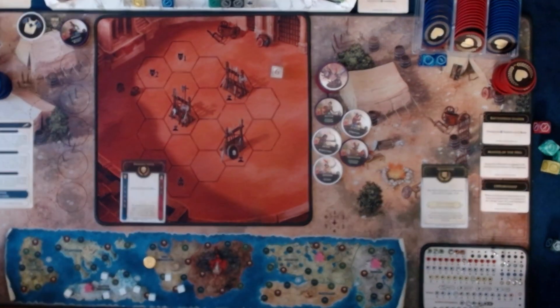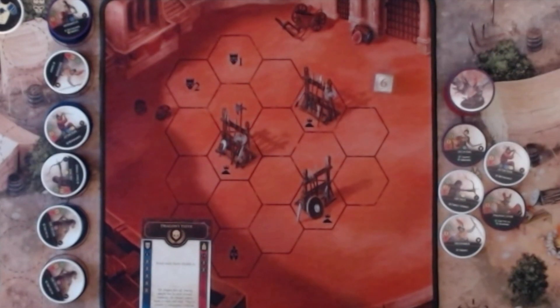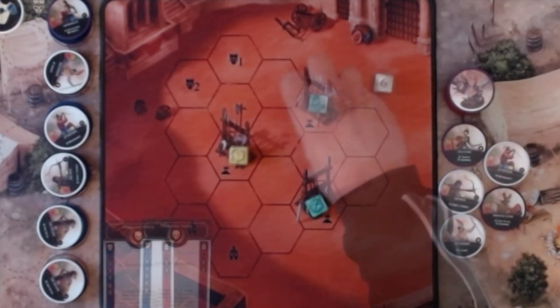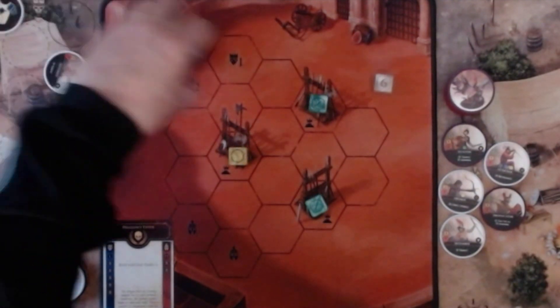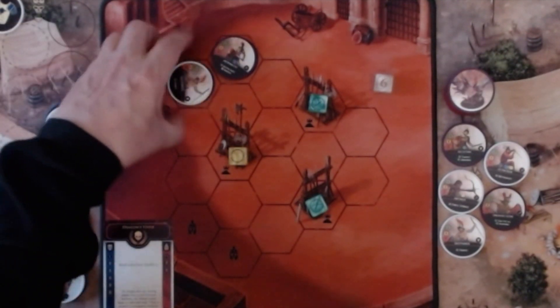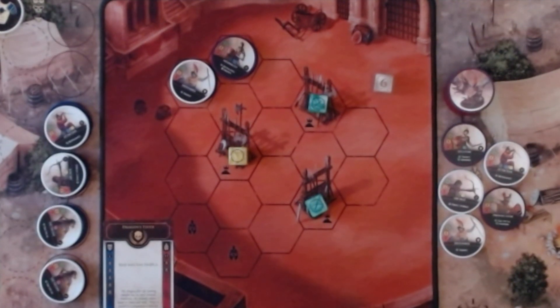We also get 5 Bag Units on Fight: a Green, a Green, a Yellow. And we go to Deployment.